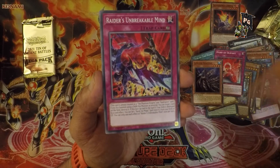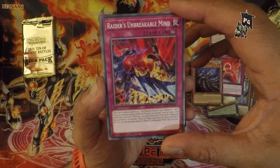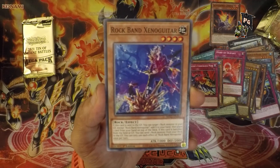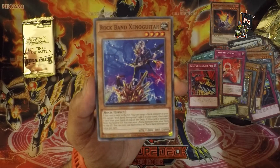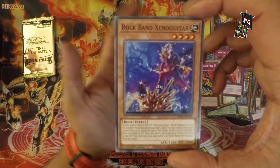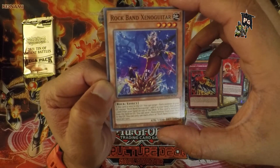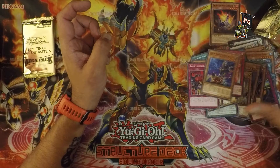Raider's Unbreakable Mind — I don't know what's going on in the artwork, there's lots of things happening, an explosion, which apparently says it's unbreakable, but there's an explosion, so I assume it is breakable. Rock Band Xenoguitars — that is actually a really dope name. Xeno meaning foreign or alien, and guitar means the string instrument that people use to annoy me. A rock band called Xenoguitars sounds like a legit thing.